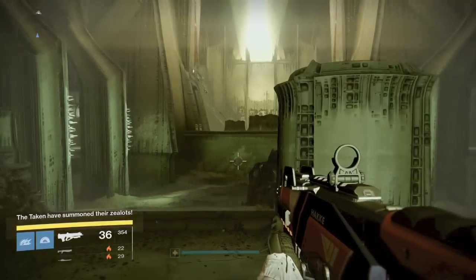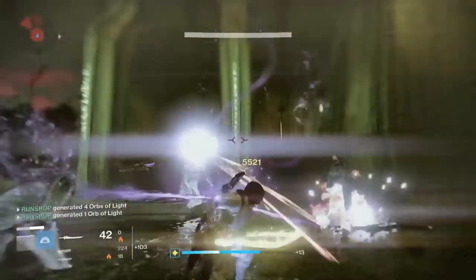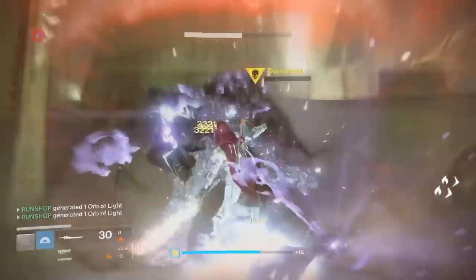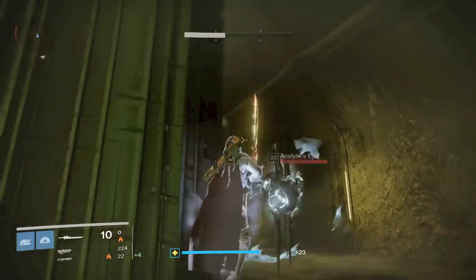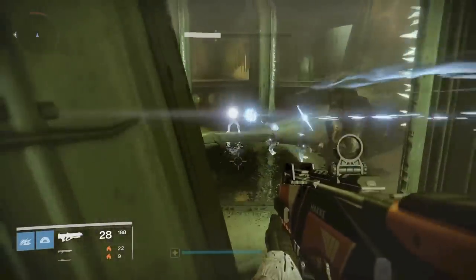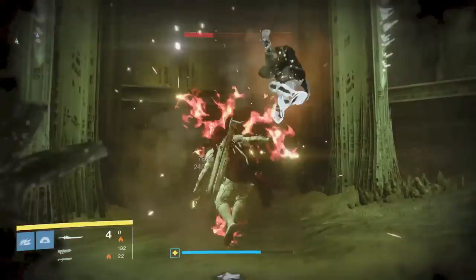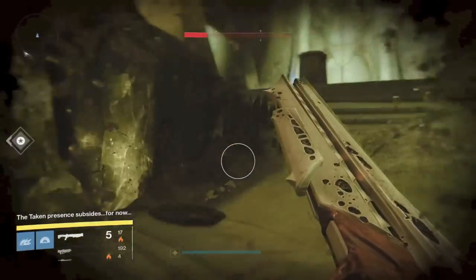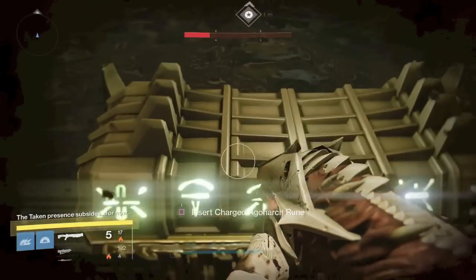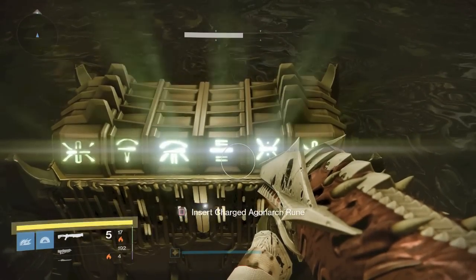It summons their Zealots. A bunch of Taken are going to spawn along with the boss. Once you take out all the Taken and the boss - even if you kill the boss, the Taken do not disappear - so you've got to kill all the guys in the room. Kill all the enemies, and once you do that a message is going to pop up in the left-hand corner telling you the Taken have retreated because you killed them all. The chest is then going to appear. Hopefully this video was helpful and helped you find the chests.